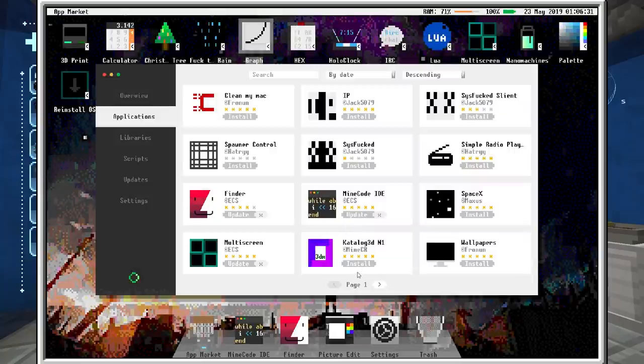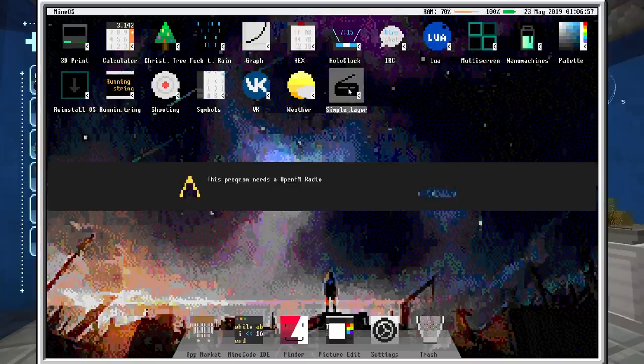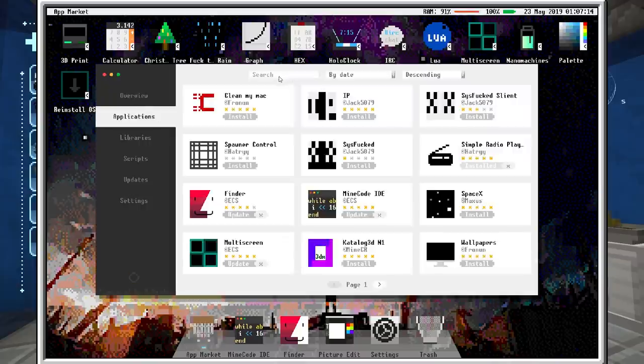That's installed — I can close that out and it should now be on my desktop, which is kind of crazy. And here it is. Now this program requires Open FM Radio — I bet that's another application. I don't actually know what it means by Open FM.